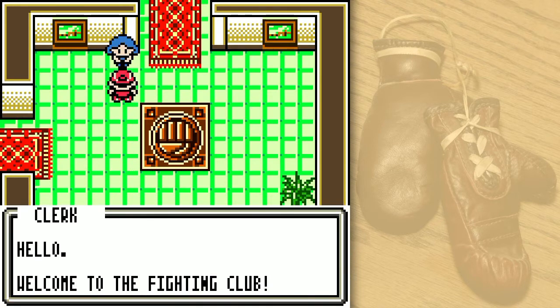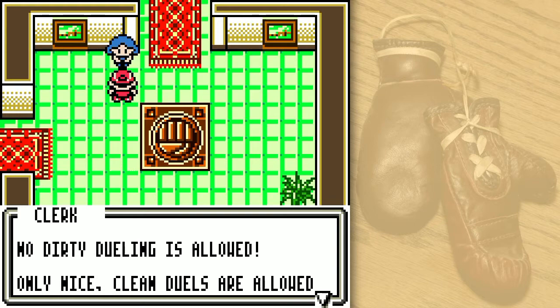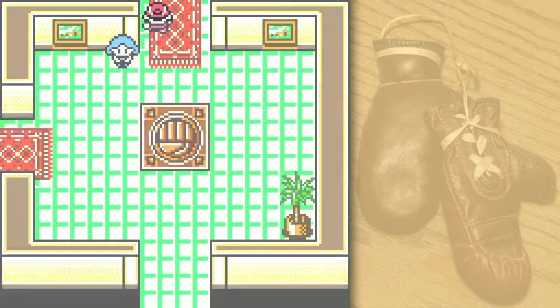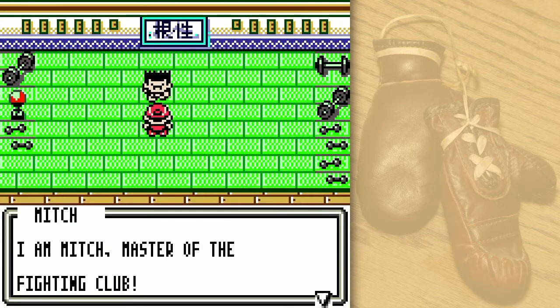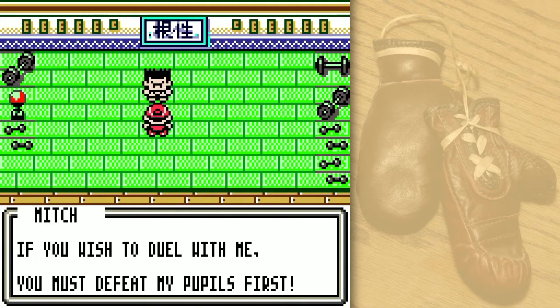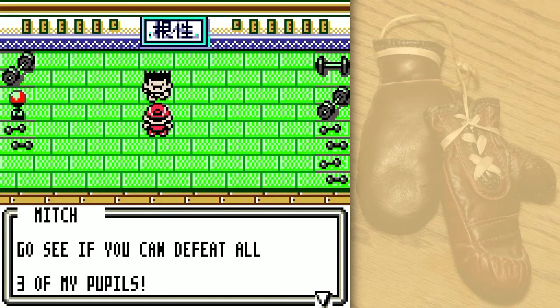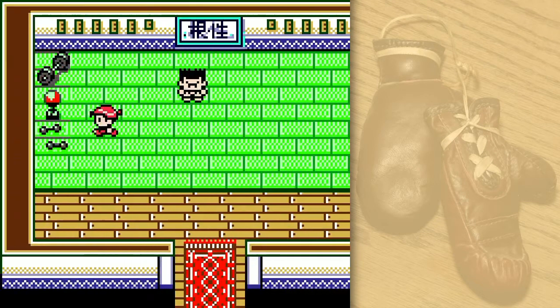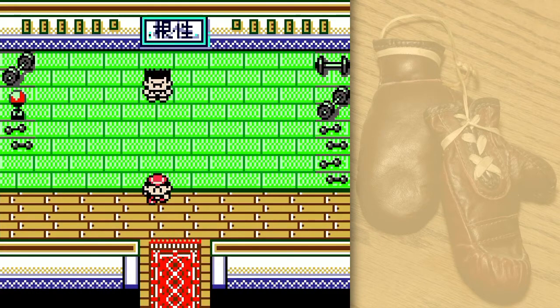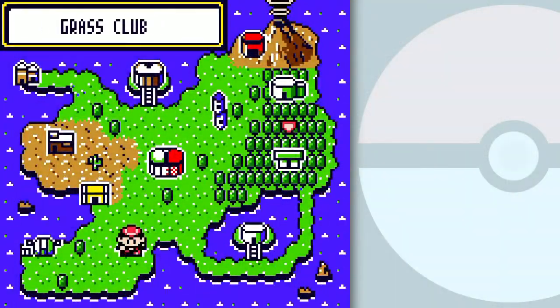I came here to check some stuff out and get things set up for the future. Here at this club we duel using fighting Pokémon — only nice clean duels allowed! Going inside, the master is Mitch. He warns that you'll be unable to defeat him; you must defeat his pupils first, and his pupils are training at other clubs. So we've got to find three of his pupils at other clubs — remember to look for the fighting guys in other clubs so we can set up the fighting club for the future.